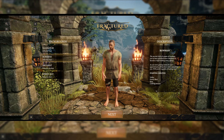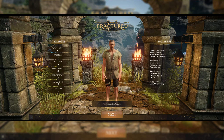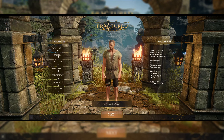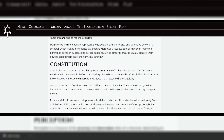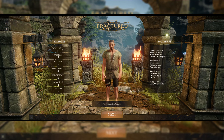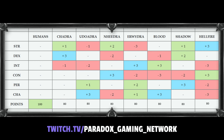The next thing in the character creator is the attributes. Your starting background will seed your attributes, but your starting attributes are 100% absolutely customizable. You cannot really min-max in Fractured — every ability is important to every character. These points are also not linear: your 18th point in a trait will take four attribute points, but your 15th point only takes two. This means you can go really deep into one attribute or you can be good in a bunch. Also, races will have different caps and different points per attribute.